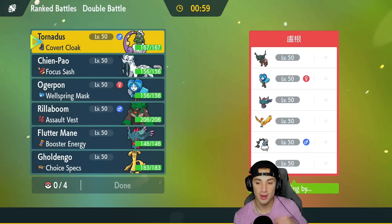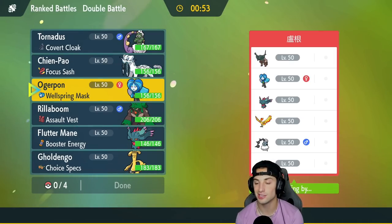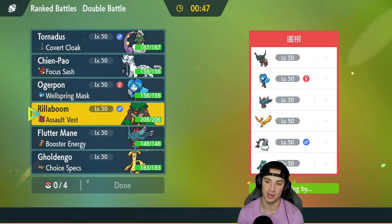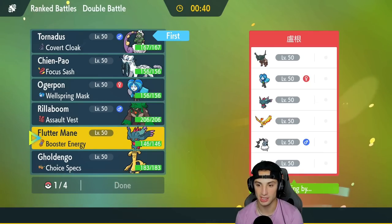We're going up against a Wellspring Ogerpon team just like ours, alongside Ting-Lu, Moltres, Flutter Mane, Thundurus — probably Prankster — and Bronzong. I definitely want to bring Ogerpon in here. Speed is going to be key, so Tornadus should definitely come in as the lead. I'm thinking of back-ending Ogerpon and Rillaboom, and maybe leading Flutter Mane or Gholdengo.